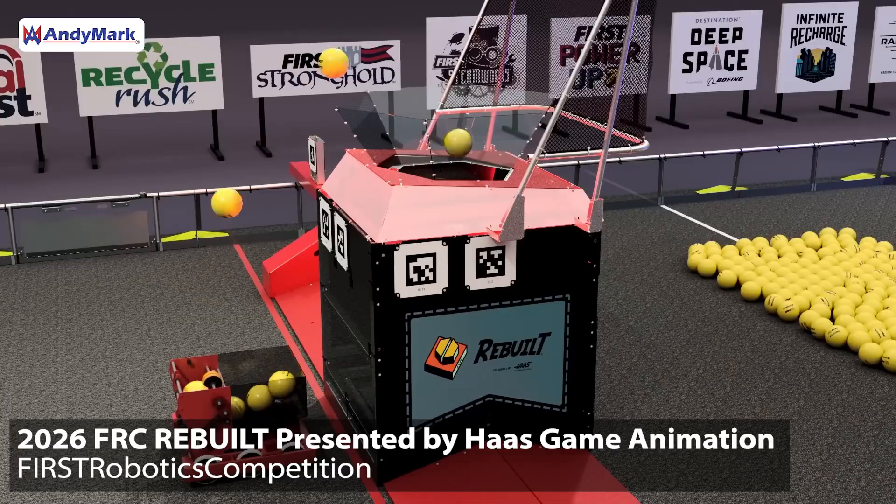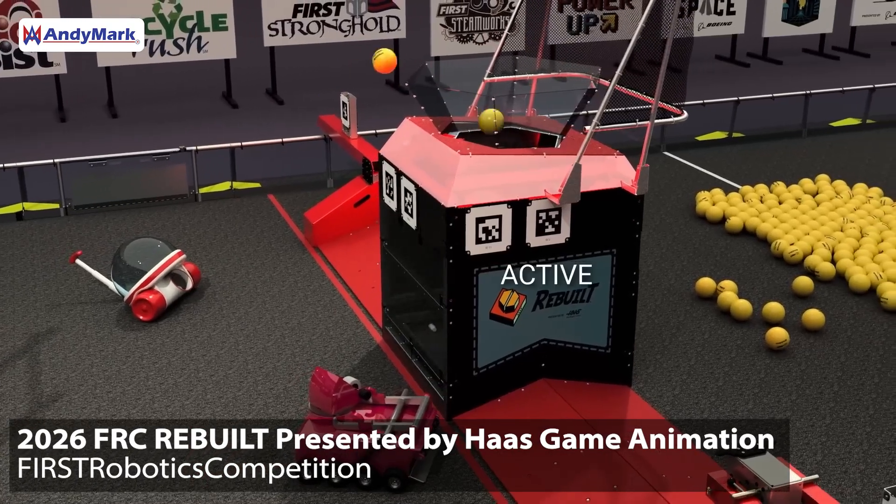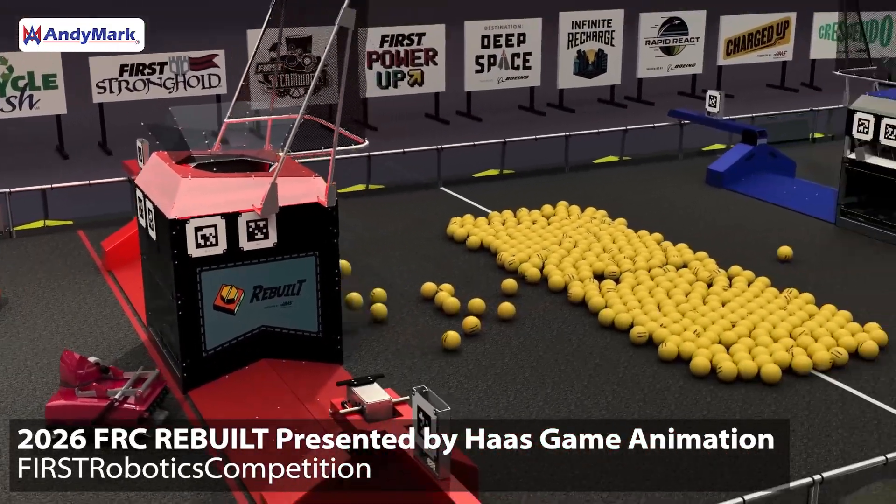When fuel is scored in the hub, it is immediately counted and redistributed back into the center of the field. That means game pieces are recycled and there's no upper limit on scoring. A big part of the challenge this year is some of the rule constraints applied to robots. The number one thing that sticks out is the rule that robots cannot extend above 30 inches at any time during the match.